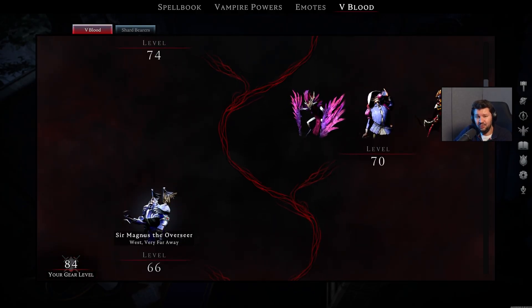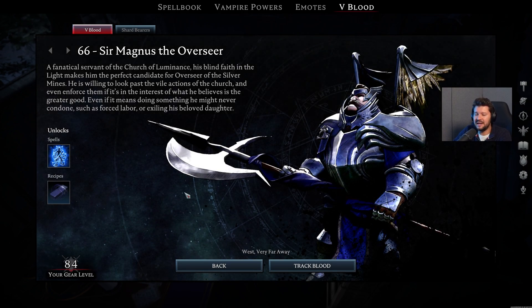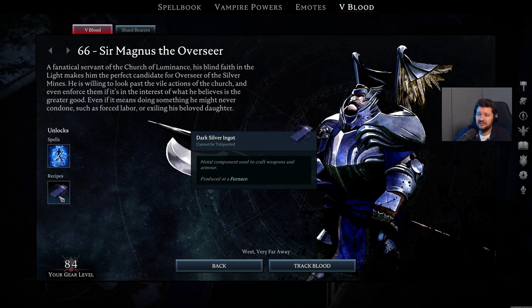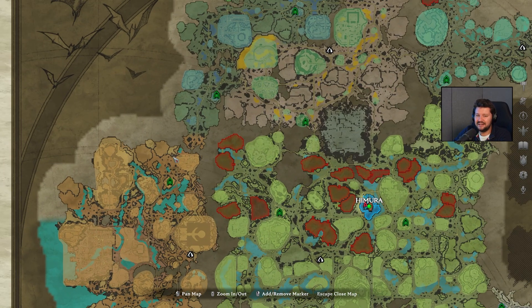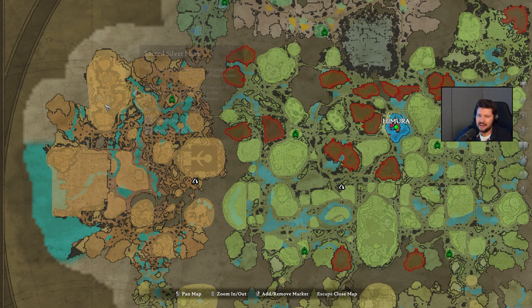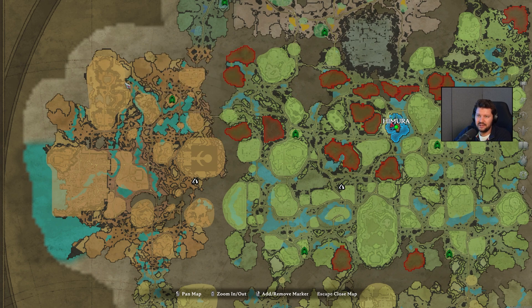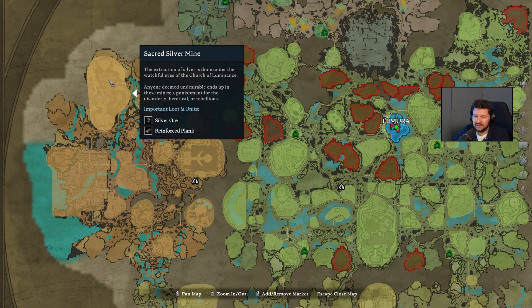Act 3. A new boss: Sir Magnus the Overseer. This guy at level 66 gives you the Ice Block ability, but also the ability to craft dark silver ingots at the furnace. This dude can be found in the Silverlight Hills, specifically the Sacred Silver Mine. You won't be able to enter it via the Main Gate anymore. Instead, you want to go through the side — just walk all the way up, follow the river, and then go in via the right side of the cave. If you go all the way down, you will find a sort of courtyard where you can finish him off, and after that you can also use an item to open up the Main Gate.